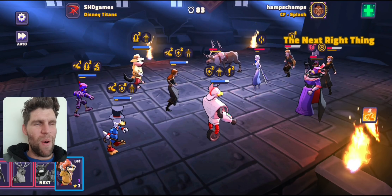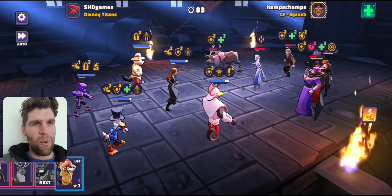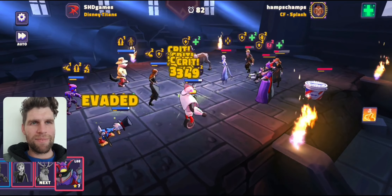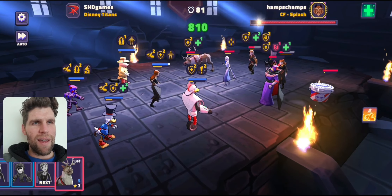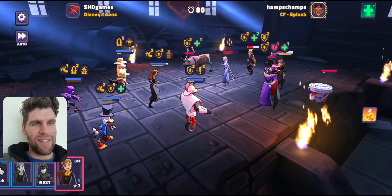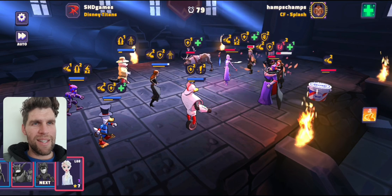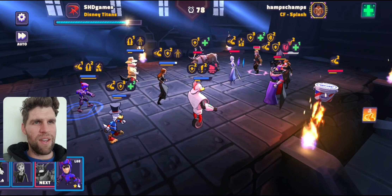Boom! Look at that damage — just shredding through. With all the buffs that pop up, Scrooge gets to go off. Defense down on Zerg — I'll take it. My Gizmo can take that damage, he can eat it all up. And now I've got like half of a frozen crew left, which is amazing. Kristoff's not even taunting, but even if he was, he's nearly gone. I am liking the look of this — I can definitely work with this.